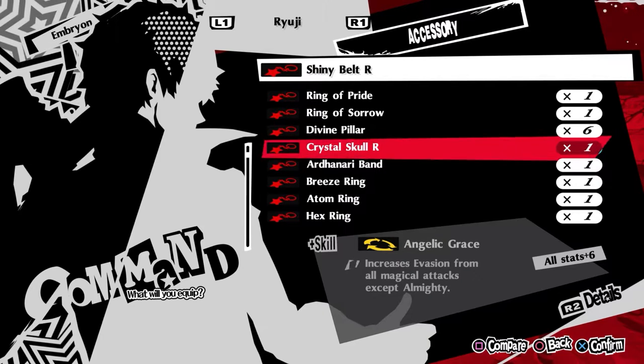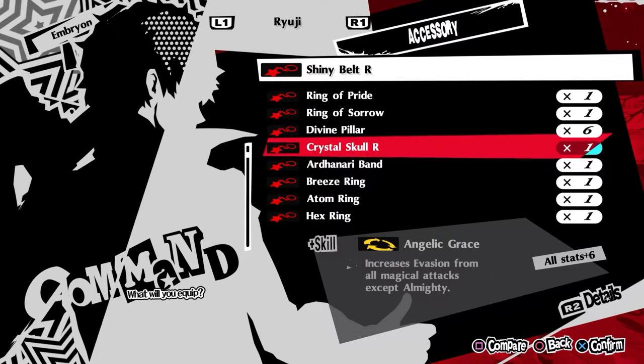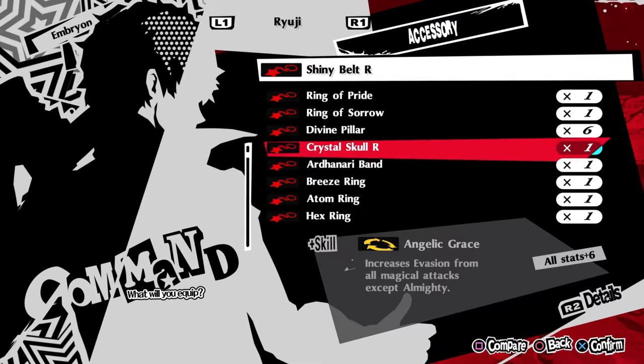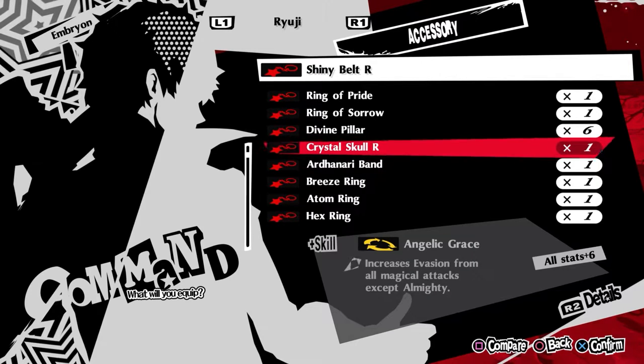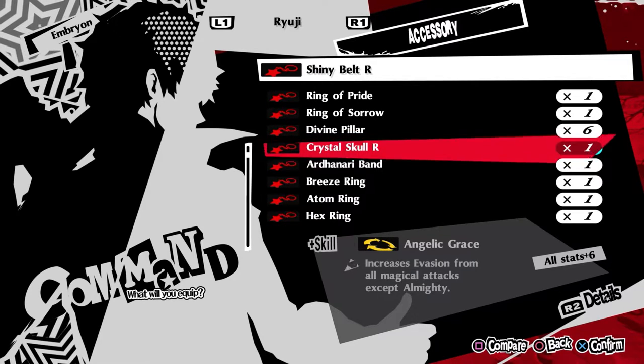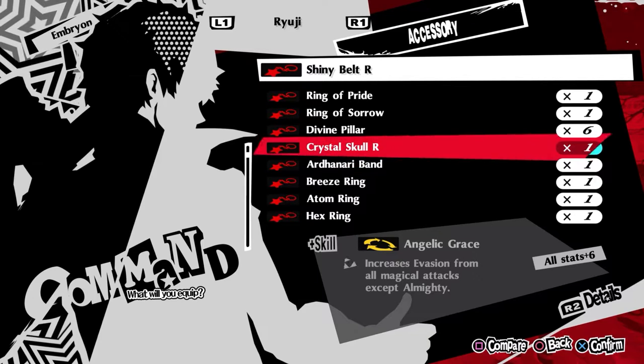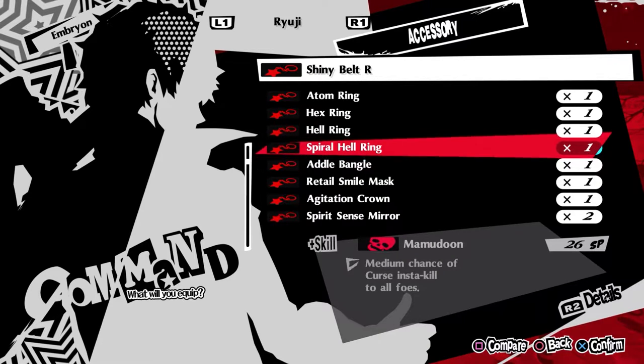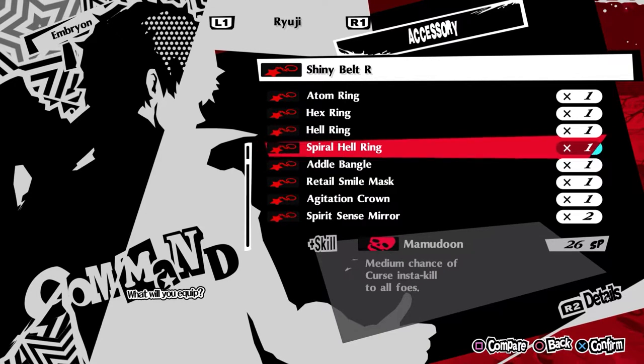You get the Crystal Skull R from itemizing the Crystal Skull Treasure Persona during an alarm — I think you can get this from the lower ends of Mementos, though I believe it's in the late game. Other options are all going to be from the free DLC Legacy Pack.